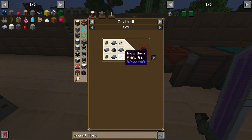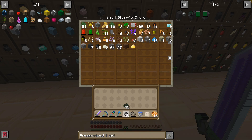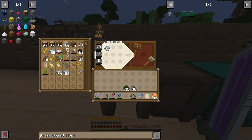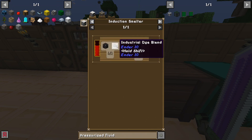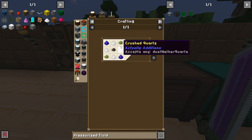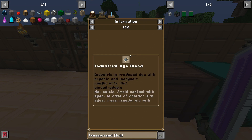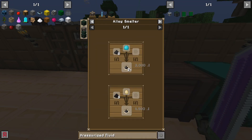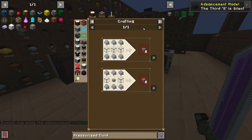I need iron, iron bars, and one grain of infinity. Let's do that - grain of infinity, boom. Now this needs to be cooked with industrial dye blend, which is made out of black dye and nether quartz dust. Not edible, avoid contact with eyes... Pulverized coal and a slime ball makes the organic black dye. But wait - I need an alloy smelter to make the black dye though!